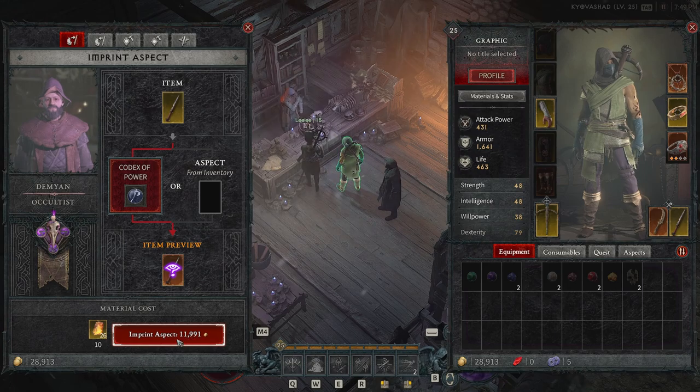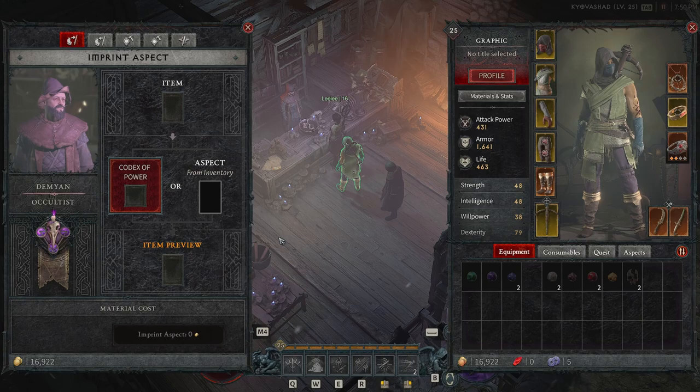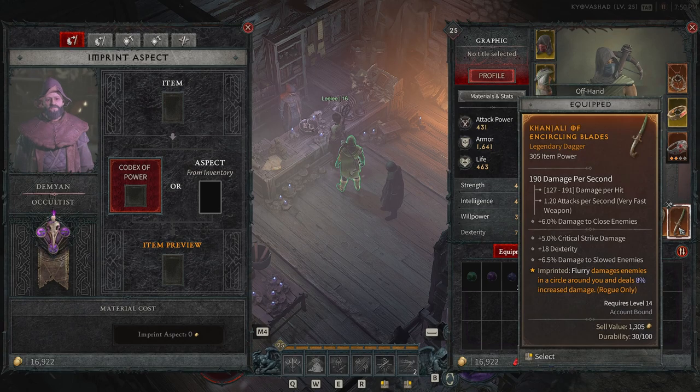We can imprint this aspect for about 11,000 to 12,000 gold. Note that imprinting this item will override its existing power and cannot be undone. We go ahead and confirm — and there we go, we now have a legendary with Flurry damaging enemies in a circle around you, dealing 8% increased damage.